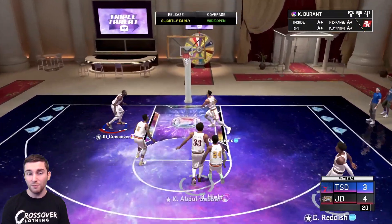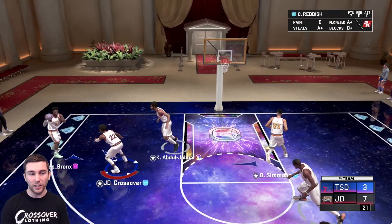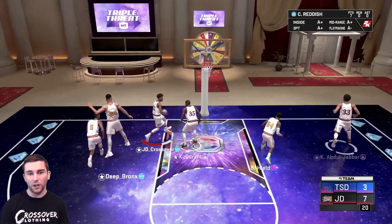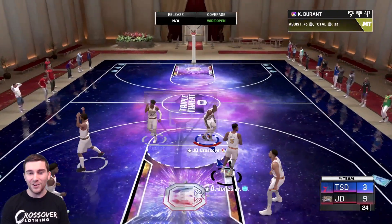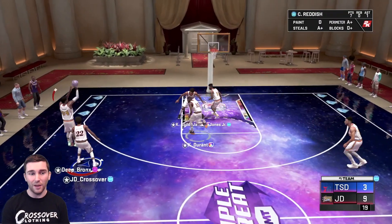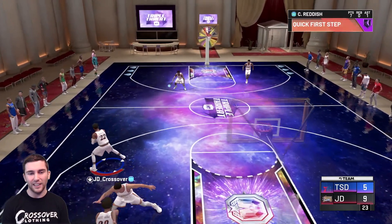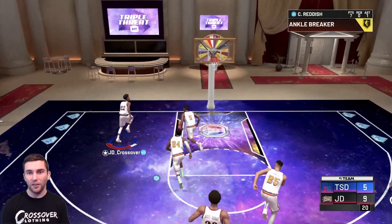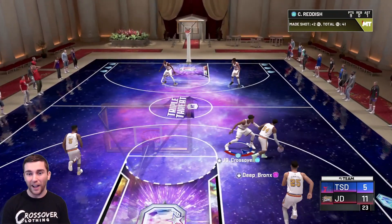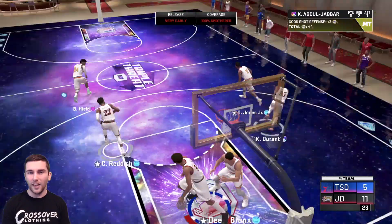I think Cam Reddish has the same shot release as Tracy McGrady, which is a very good release. He takes another three - a moving three - and hits it. He then lobs a delicate alley-oop to KD. His behind-the-back is very nice and I think we just got an ankle breaker animation with it. He then knocks down the layup. His behind-the-back is really good, though his crossover is a little bit slow going into the animation.